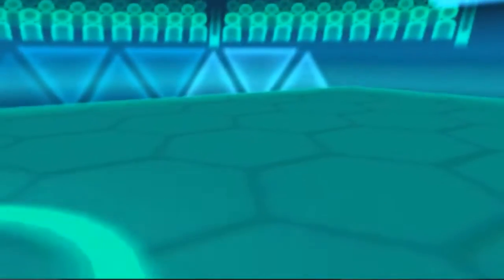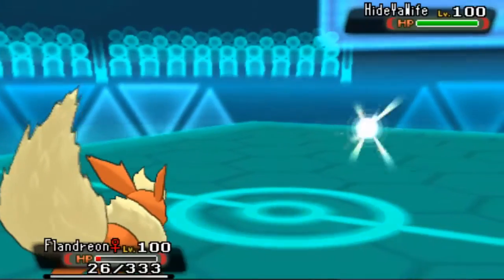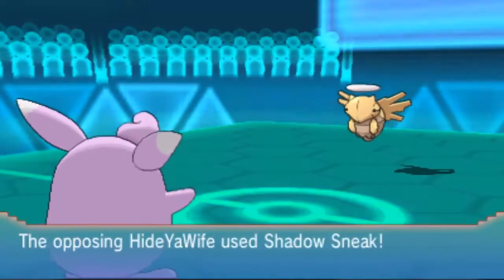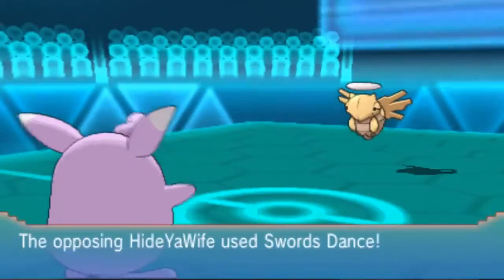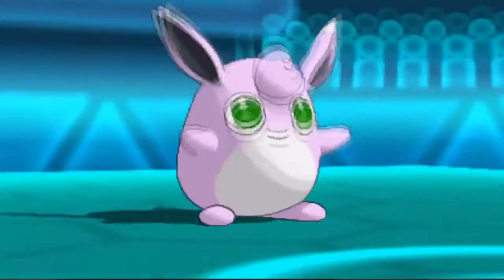Unfortunately, I don't get to baton pass plus one speed to anything, as he brings his Shedinja right after to finish me off with a Shadow Sneak. So I decide to save Flareon as death fodder and switch back to Wigglytuff, but at this point he is having enough of this and decides to set up a Swords Dance in my face. He gets up to plus four, but thankfully I wake up on the same turn and break his sash with a Flamethrower.